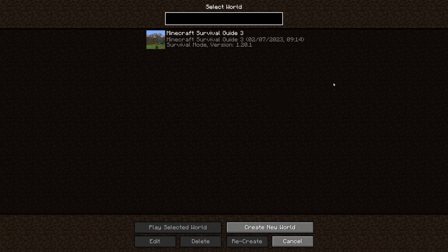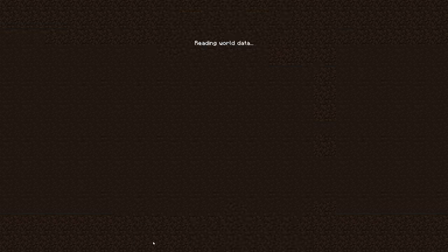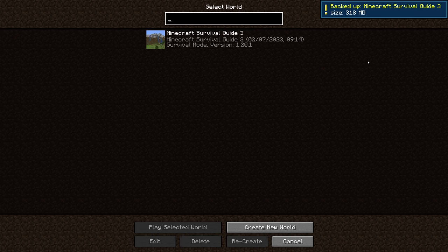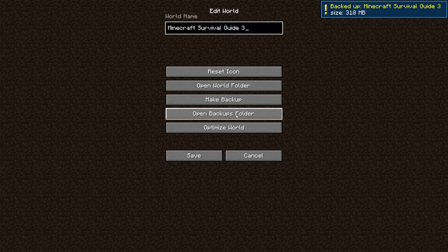I was able to save all of my files though, so the Minecraft Survival Guide world is still okay. But just in case you need to back up your world for any reason, there is a way to do that from within the Minecraft menu. If you're doing this on Java edition, you can hit the edit button and click 'Make Backup', and that will save it to a backups folder which you can also open from this menu.